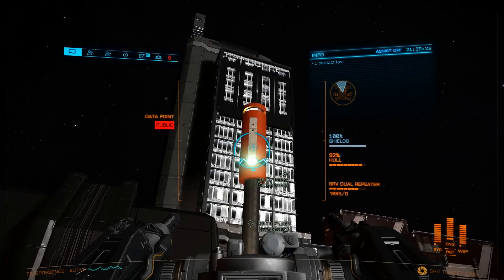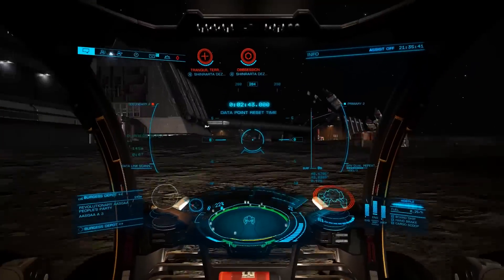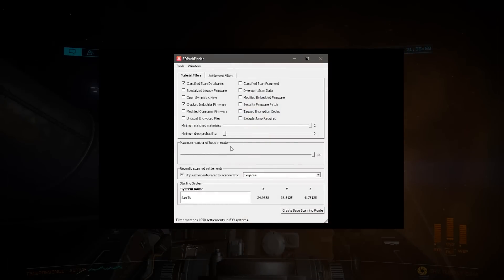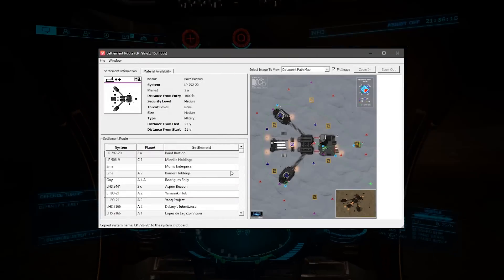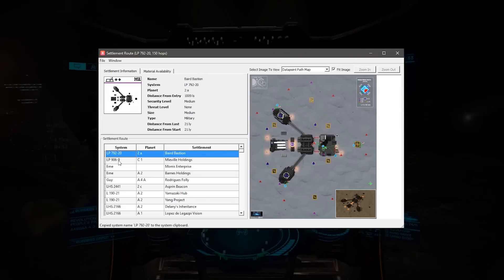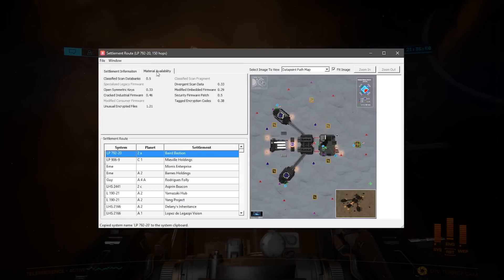Another way to get data is by scans at planetary outposts — these are the bases with plus symbols in their names. The excellent ED Pathfinder tool can help you locate these and will give you a map of the base showing you where the various data points you'll need to scan are. You can tell ED Pathfinder what you're looking for, where you are, and what type of bases you'd like to scan, and it will create a route for you.